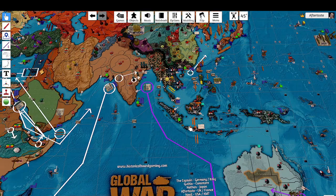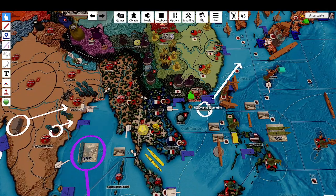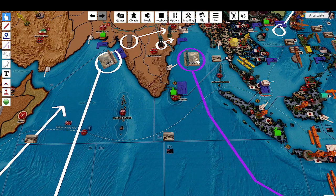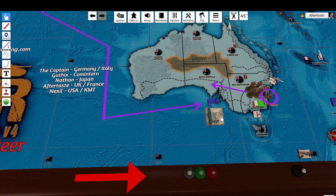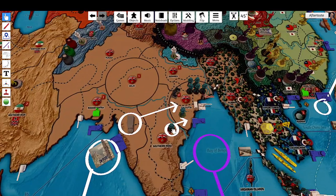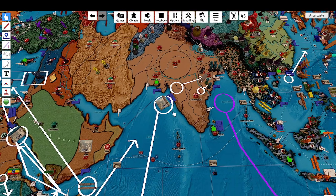No combat movements, so we go to non-combat movements. We're going to move this coastal sub from here to here. This transport is going to use one strategic naval move to go down and into port. This artillery is going to go to South Australia using the strategic rail. The infantry in southern India is going to march into Calcutta, and the motorized infantry in Maharashtra is going to drive to Calcutta.